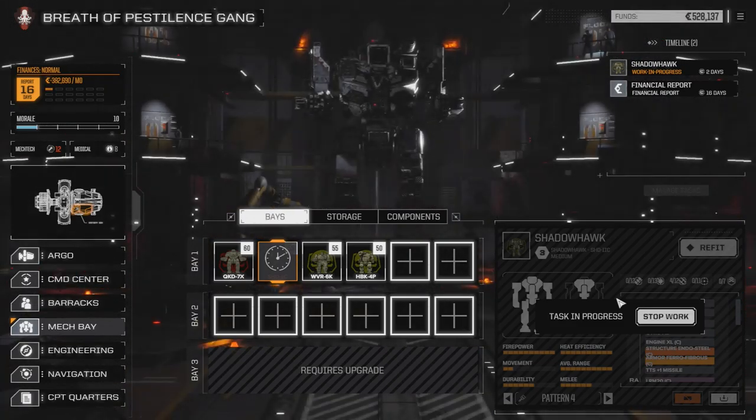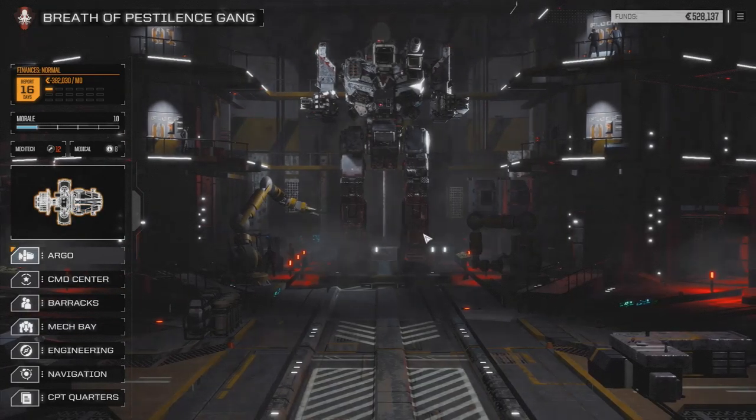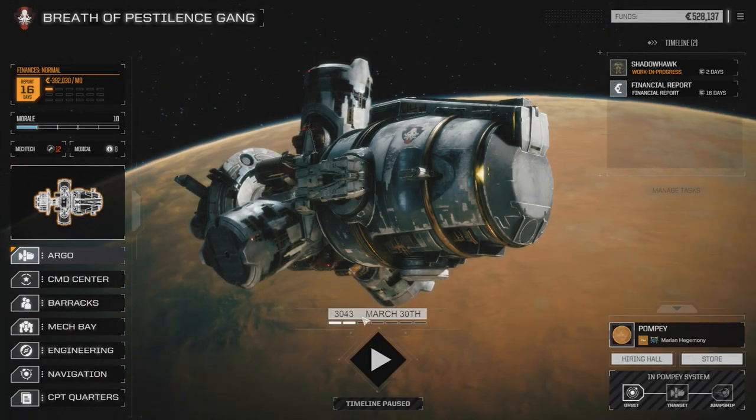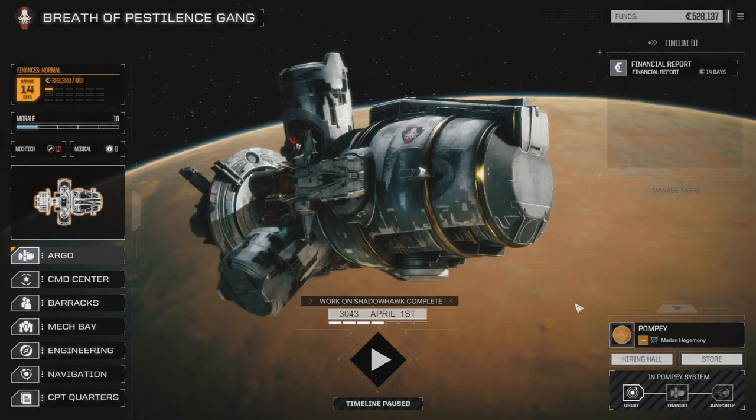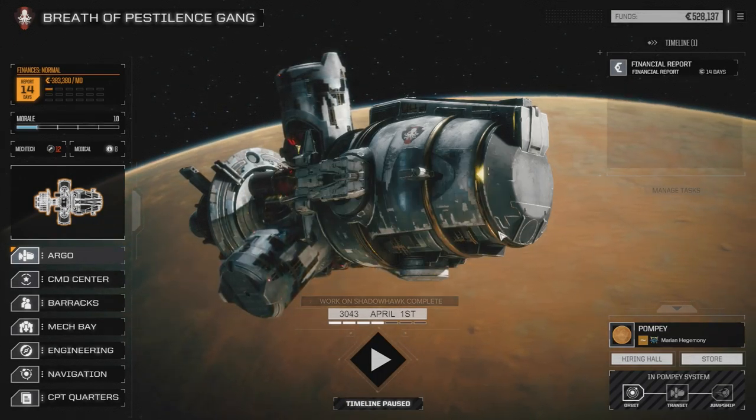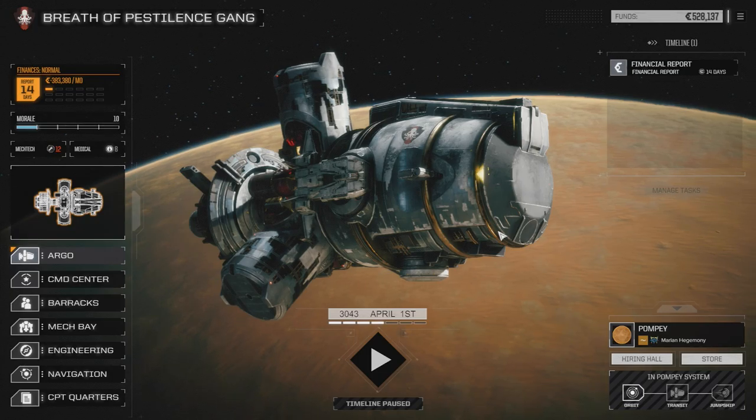I'll give you a couple of looks at what the Alpha Strikes look like. If you manage to pick up a Shadowhawk 2C and some Clan LRMs, by all means feel free to build yourself one of these, because I'm thinking it's going to be pretty good. See you on the planet.